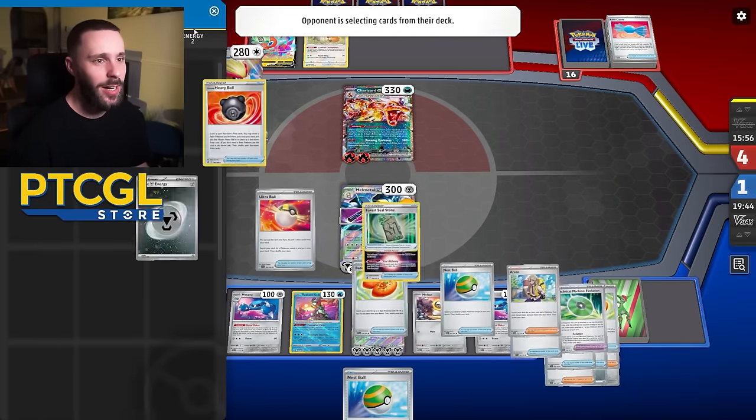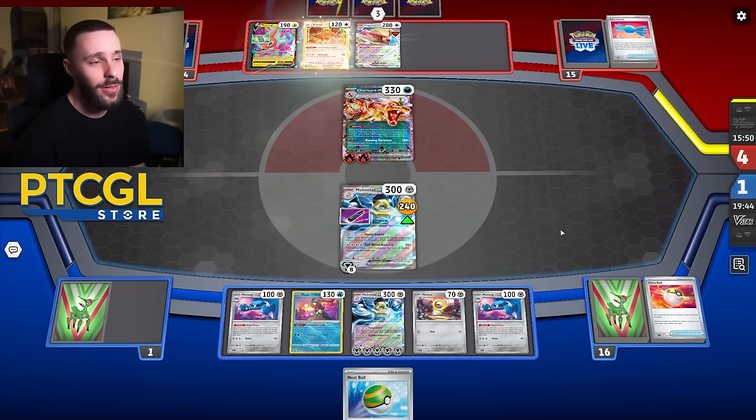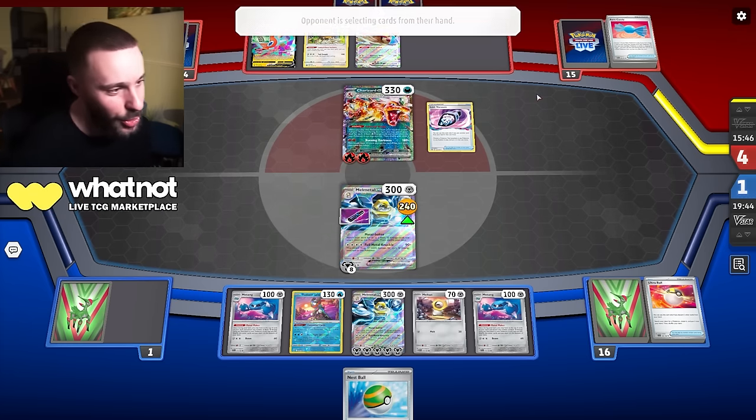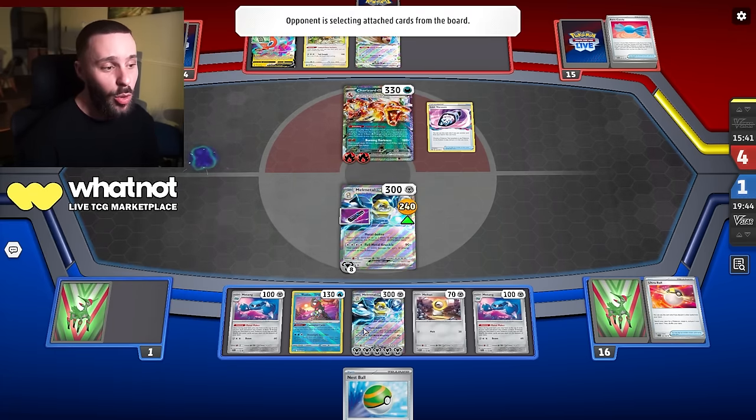Quick Search coming in. I have two energy here — eight plus two, that's ten. That's all my energy in deck, I need to Rod. Did they just Quick Search for the Bout? There's the Vacuum! We need a Rod, otherwise we're in trouble because they can now just OHKO even this. So maybe I should have got the baby — evolved to the baby with the tank so it gives me one more turn at least to get an attack off.